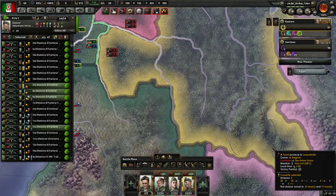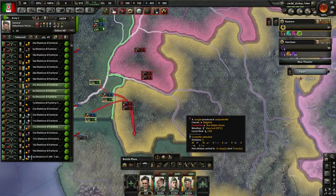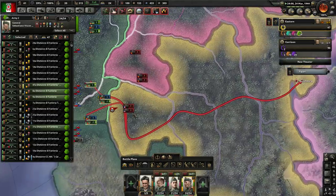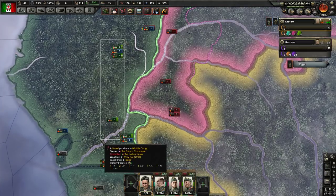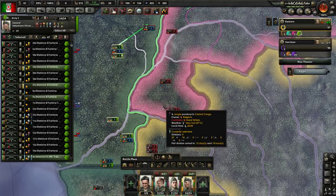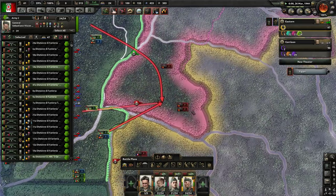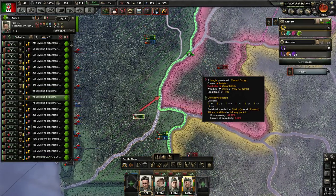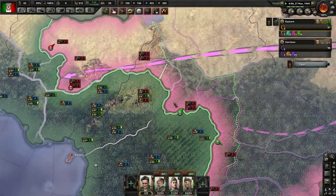Any chance we can push in here? Oh, these are Americans too. What happens if we did this? Nope. There you go. Do that. That works for me. Help get it across the river.